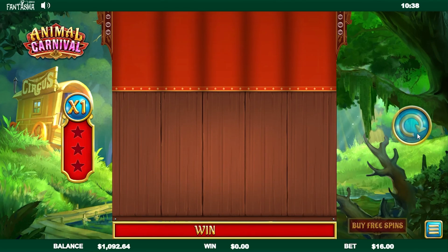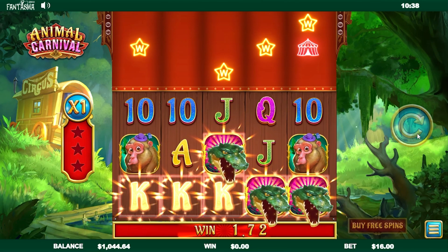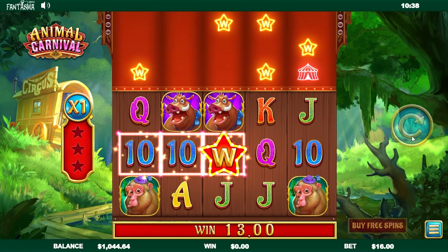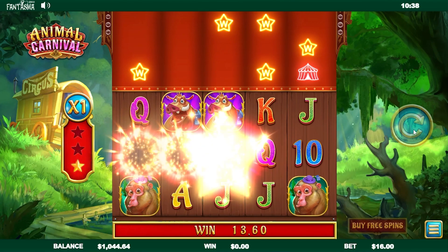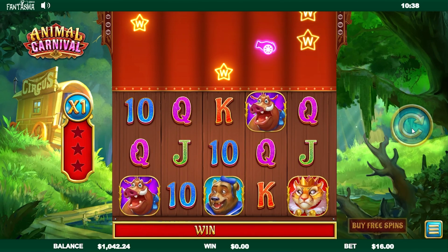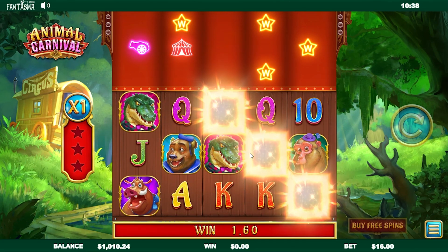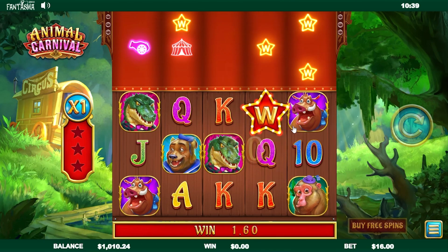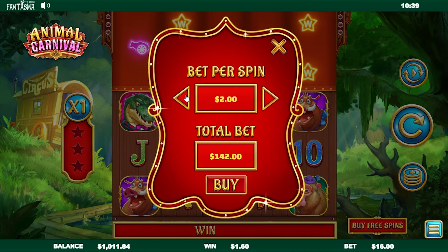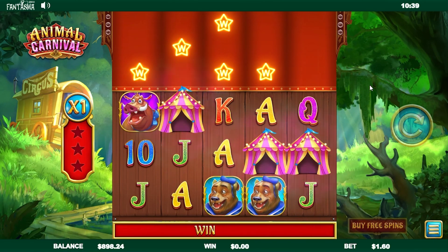We'll go down to 1k, and then we'll buy some bonuses. I don't know how the free spins work on this, so maybe it's something cool? We get one more wild in — connects with these guys. Got a couple spins left. It's going to drop one wild in. Let's buy some free spins — let's start with 113, try that out, just see how this works.